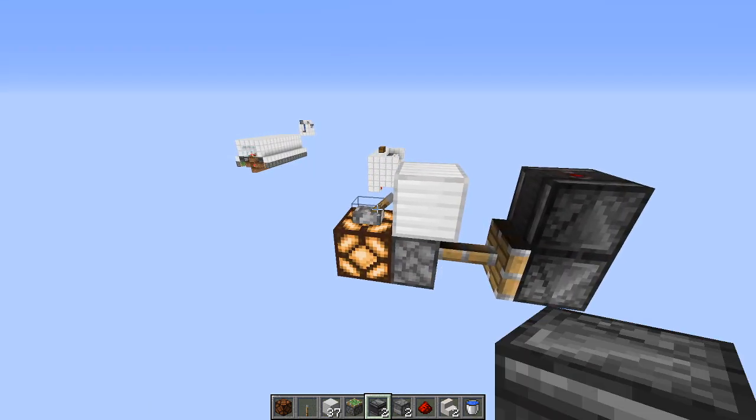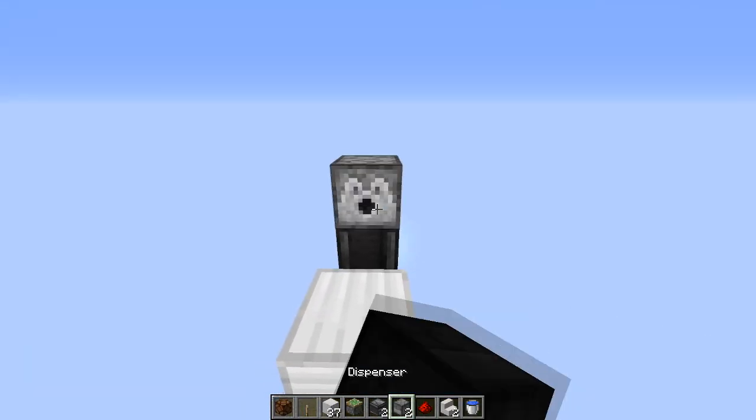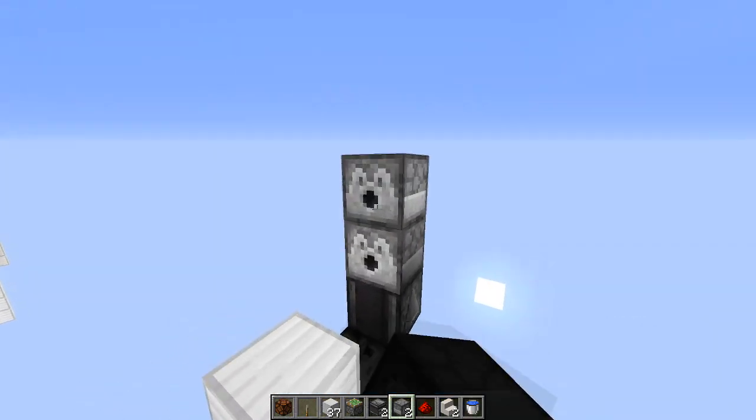So when we click this lever, that's what's going to happen. Right here we need to place our dispenser facing us. If you're on a server, I recommend doing this trick.